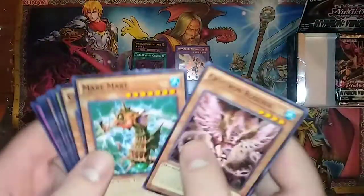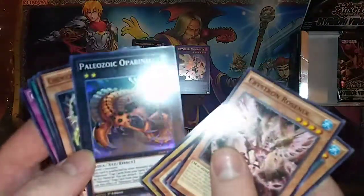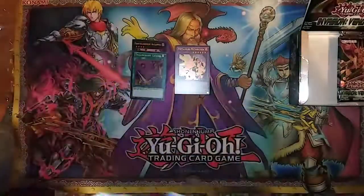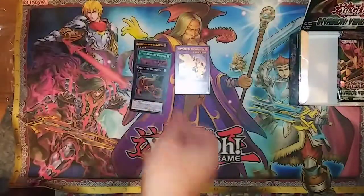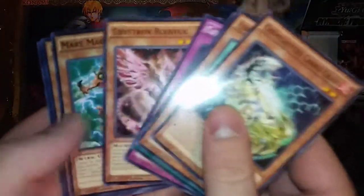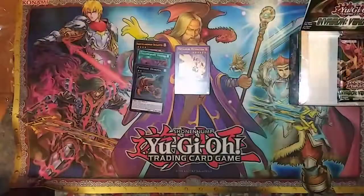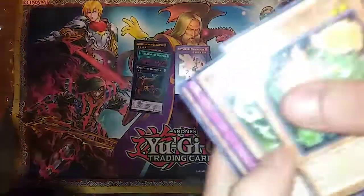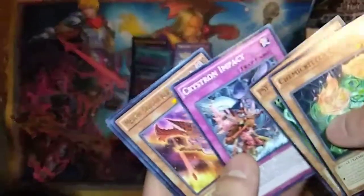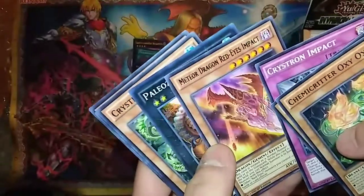Third pack on the left side. We got a super rare — the new Paleozoic XYZ. This is the good one. It's really going to make my Paleozoic deck kick some ass, I think. Some other random support for random decks in here. Plenty of Crystron — looks like we're gonna make one of those decks.